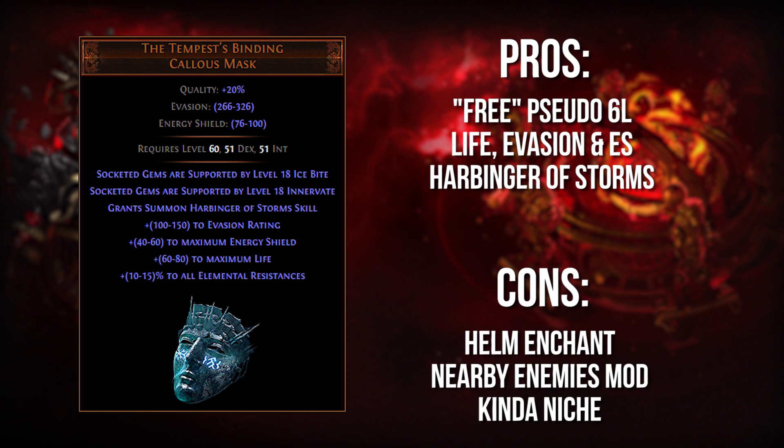I think more builds, especially builds that are scaling specific amounts of elemental stacking, should be considering this helmet. The downsides: it's going to be difficult to get your enchant, because people are not going to be enchanting niche unique helmets — they're going to be enchanting their Hubris Circlets or Lion's Pelt or armor bases. So you're not going to be able to easily get a Tempest's Binding enchant if you really need it. And of course Ice Bite and Innervate are very specific and niche as to what kind of builds actually utilize them. Overall, it's a fantastic item — it's on this list for a reason — but you just have to really put in your research and make sure it's worth including.